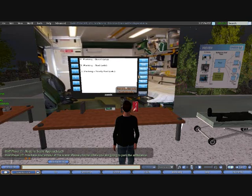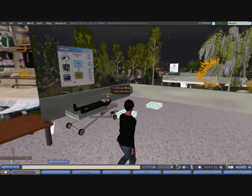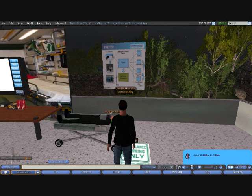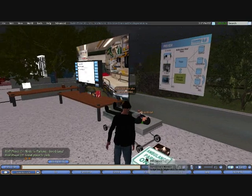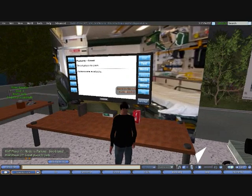This is where we begin to move away from the conventional way. Instead of using the menus, we've actually got help here on the roadside. We've got a couple of sensors that detect whereabouts I'm going to park the ambulance, and in this case I'm going to touch this sensor here. Back on the screen it's told me we've chosen a great place to park.